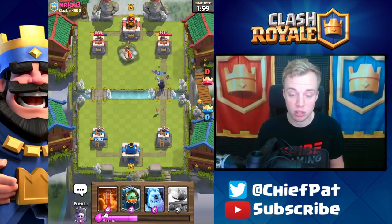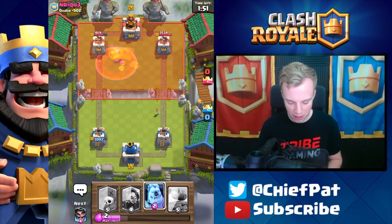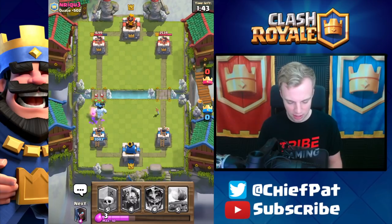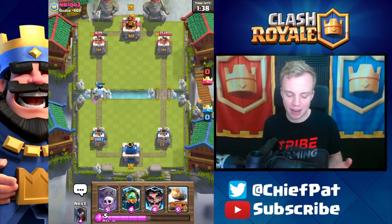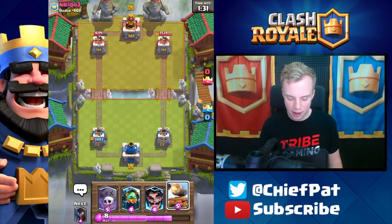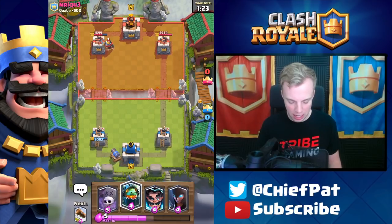A pretty solid start to this game. Once we get our Elixir really brewing, we can get some really nice pushes going with our Ice Golem Graveyard plus our Poison Spell — should be able to clean up a pretty decent chunk of damage. Let's get our Ice Golem ready again to counter this Goblin Gang — should do a nice job of stopping these Goblins in their tracks. Pretty nice job, positive Elixir trade right there. The Cannon Cart actually provides a lot of value here too. He hasn't shown a single Air Card inside of his deck, so let's just keep calm and look really good going into Double Elixir.